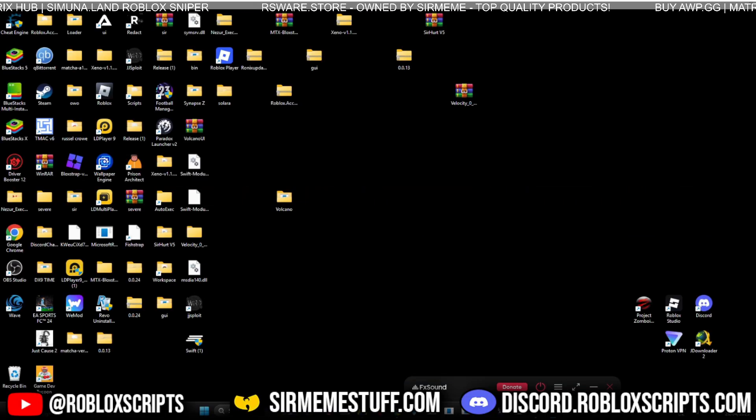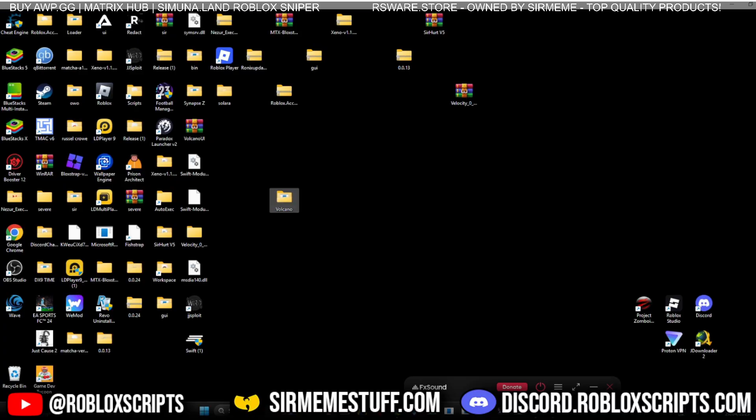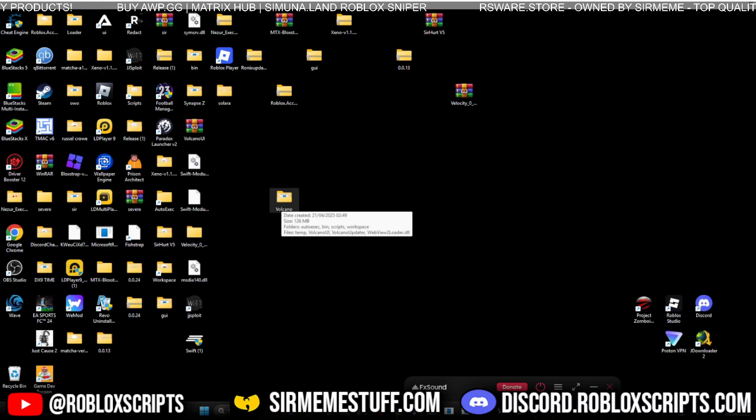What's up everybody, it's your boy Roblox Scripts coming at you with another video. Today we're going to be checking out the newly released executor called Volcano. This is created by the same developer that created Electron — it's basically Electron rebranded and is now called Volcano. It's completely free to use.